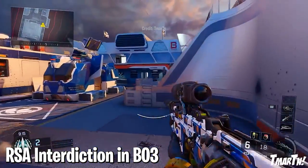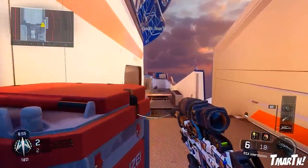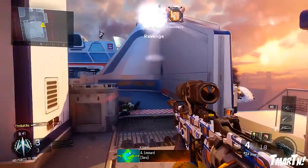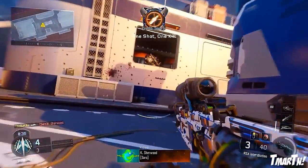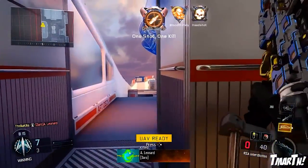At number eight, the RSA Interdiction in Black Ops 3. This one should have been awesome — a bolt-action sniper that generated a ton of buzz leading up to its release, but ultimately didn't make a splash. It was the only sniper in the game to have aim assist, which made a lot of people think it would be incredible for quick scoping and aggressive play styles. But the handling speeds were very slow and clunky and the one-shot kill range was extremely small compared to other bolt-action snipers.